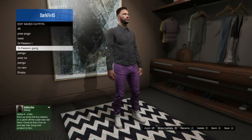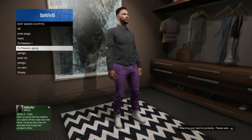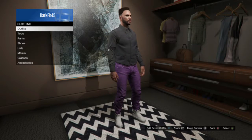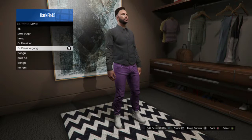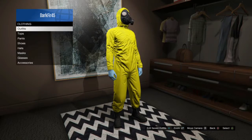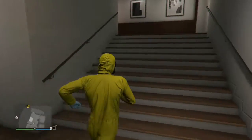Save it as an outfit. After you've done that, you just want to go back in. You want to go to outfits. You want to go to heist coveralls. You must have the hazard suit to perform this glitch — it's a must-have. So these are the items you need so you guys can perform it.